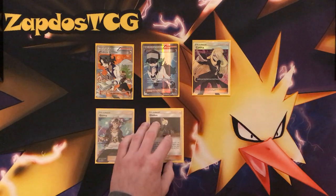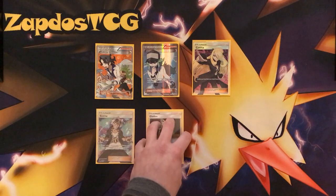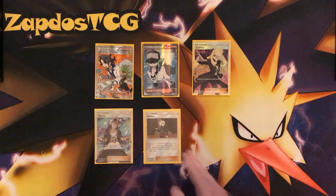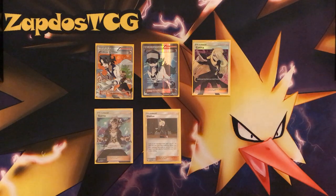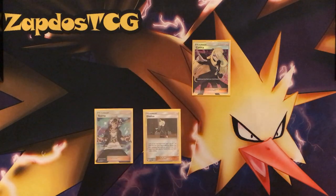Gladion — I would definitely suggest running 2. Gladion is your ticket to get Passimian if it's prized. Let's say you use Brooklet Hill and notice one of your Passimians is prized — especially the Sun and Moon base one — then you're totally screwed and you'd need Gladion. That's also why I suggest running at least one Tapu Lele. You're a one-prize attacker deck and you want to grab your Gladion to get the Passimian to attack.